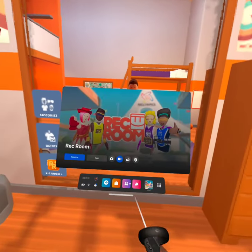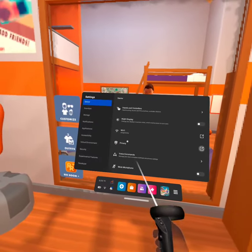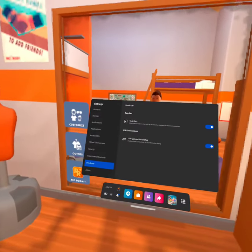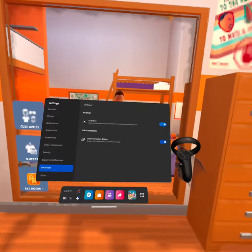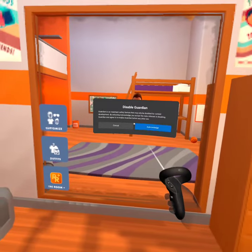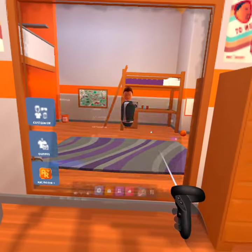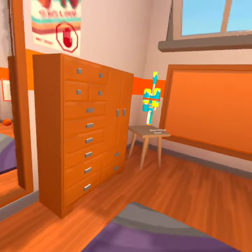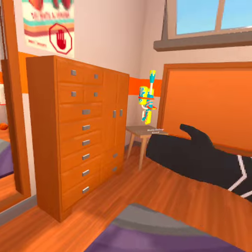Basically what you're going to want to do is just go to your settings menu, then scroll all the way down to Developer. Inside there, you'll just see Guardian right there — just click it. You will see a prompt that's going to ask you if you're sure that you want to turn off the guardian and warn you about safety. But if you're confident in your play space, go ahead and try it out.